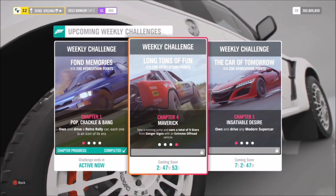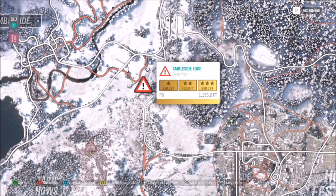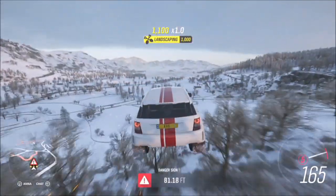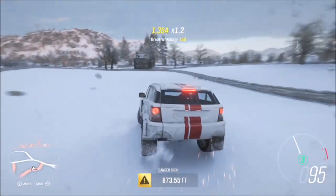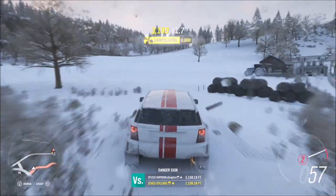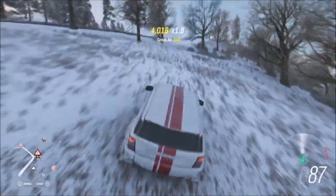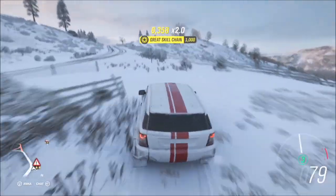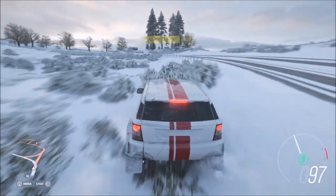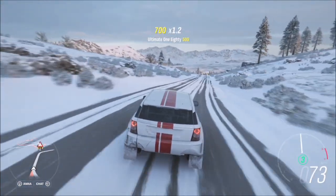The last challenge wants you to earn a total of nine stars from danger signs. The best thing is this can be done on any danger sign you want — three different ones or the same one. I went for the Ambleside Edge because to get three stars on it you only need around 650 feet. All you have to do is get three stars and repeat it three more times — it doesn't matter how many attempts, but getting three stars on each attempt saves time. It's really quick to drive back and repeat, so it's a very easy final challenge.